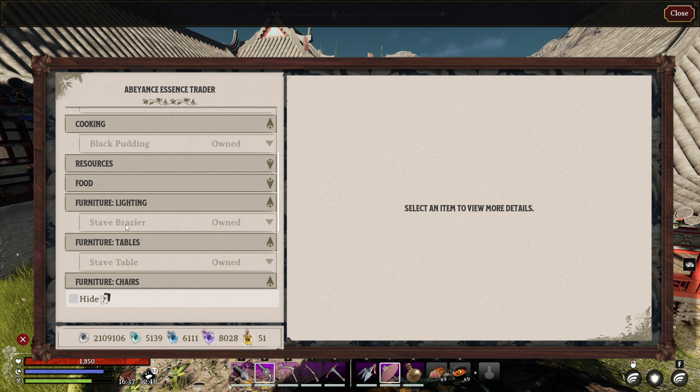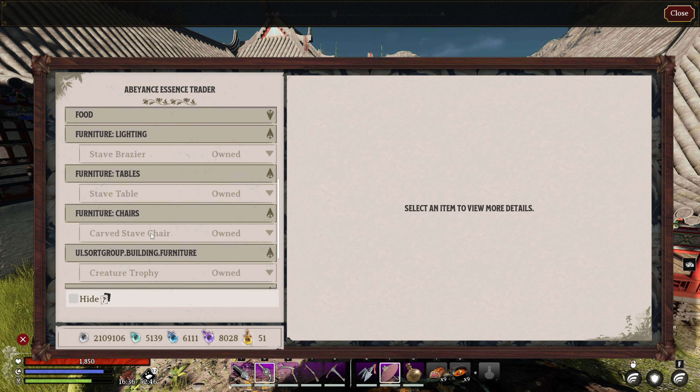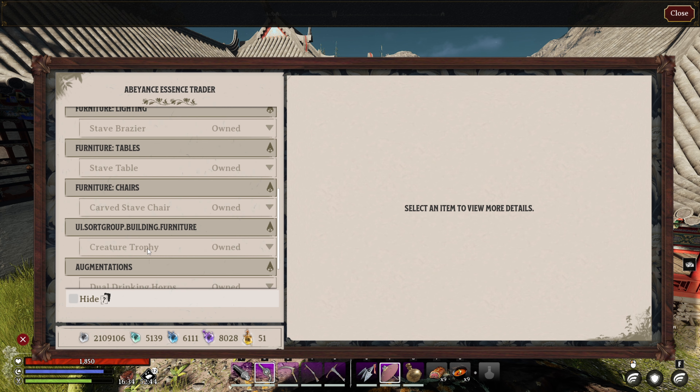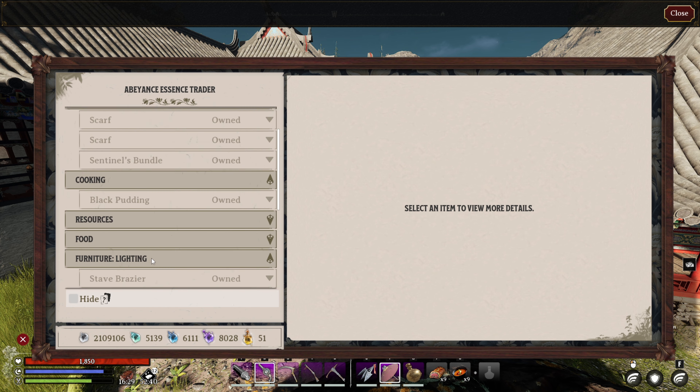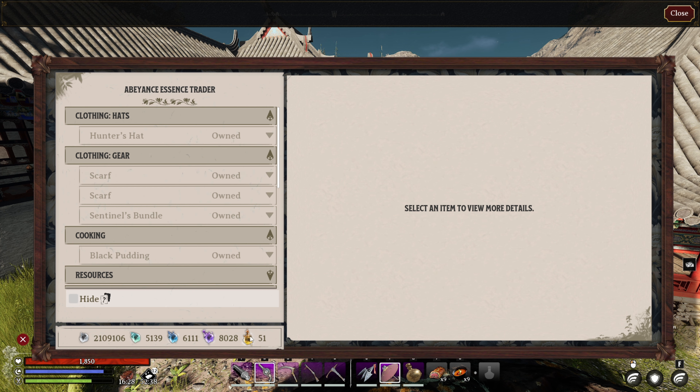Also available are black pudding, the stave brassiere, the stave table, the carved stave chair, the creature trophy, the dual drinking horns, and the skull stand. All of these will cost hopeful essence.